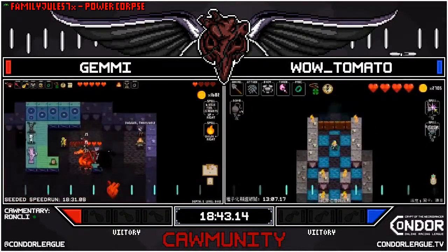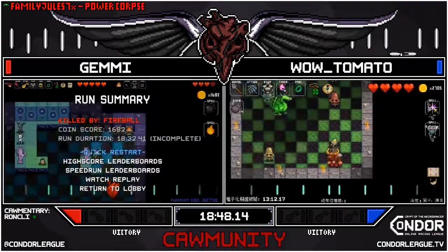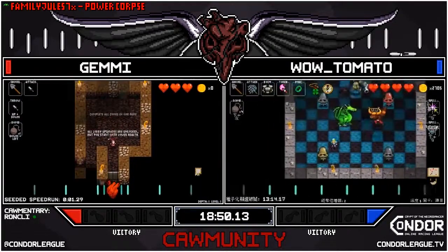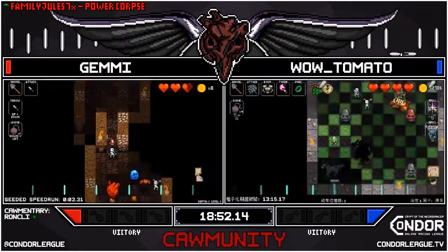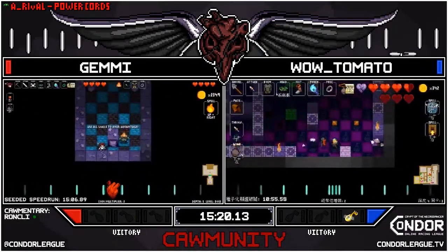Dorian has no weapon. There's two red dragons. Down goes Dorian to the red dragon pair. A Necrodancer, double dragon. What does it mean? It doesn't matter at this point. You're not taking anything. But feels bad, man.